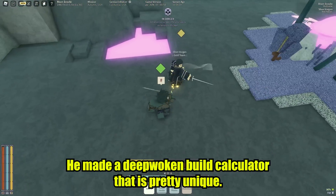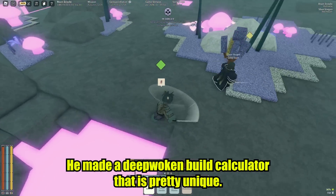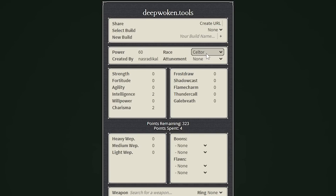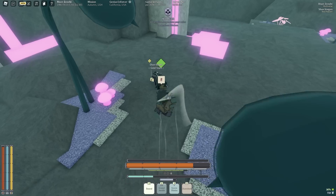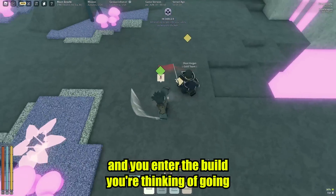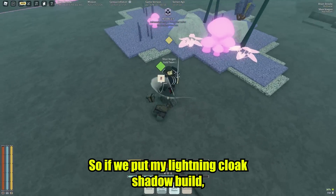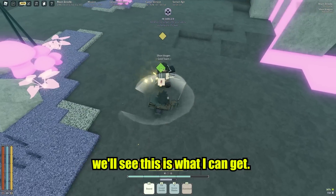He made a DeepBoken build calculator that is pretty unique. When you first go on it, it has the same layout as real DeepBoken. You enter the build you're thinking of going, and it actually shows you every single talent you can get. So if we put my Lightning Cloak Shadow build, we'll see this is what I can get.